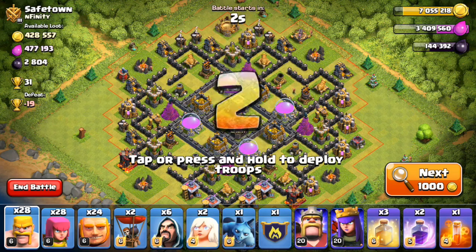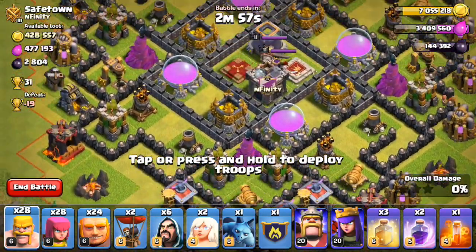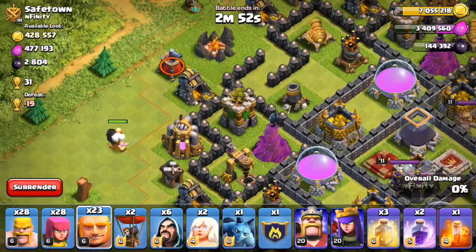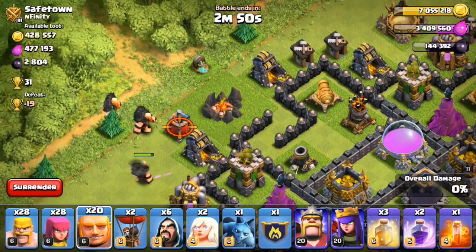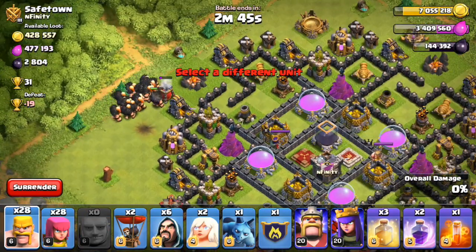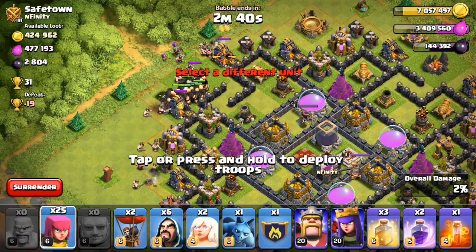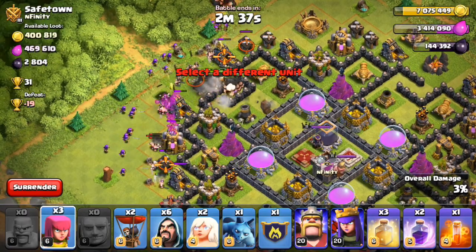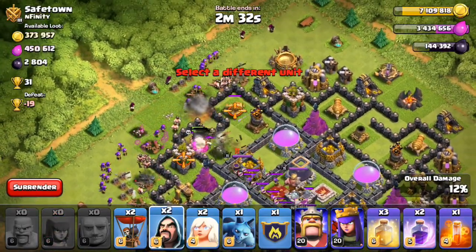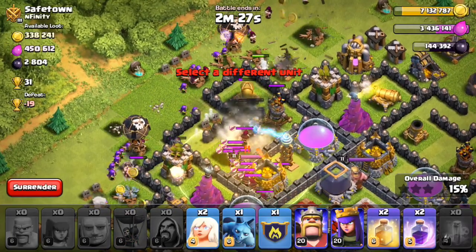Okay guys, we're back and I've just found this raid — it's 428,000 gold, so if we get pretty much all of that we should be good to go for the upgrade. We're going to have to take that air sweeper out first and see where we go from there, so we'll pull our giants down there. There go the barbarians. Our giants are going through that little trap which is fine — hopefully we'll only lose a few. Okay, there's only one spring trap there and I'm scouting on my phone.